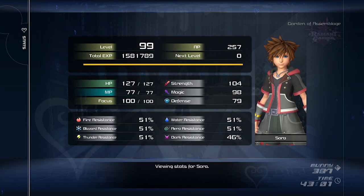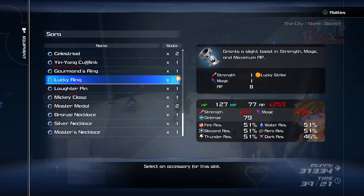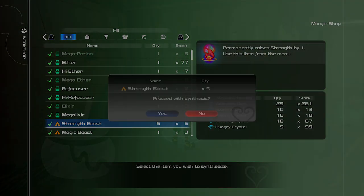First, I recommend being max level before you attempt this boss fight. It helps a lot because you will do more damage and have more defensive stats. If you aren't max level yet, I recommend going to battle gate 12 in San Fransokyo and keep redoing it. Once you hit max level, equip the lucky ring because in that battle gate you will get materials for creating strength boosts.